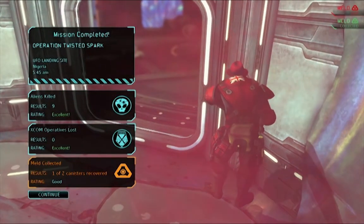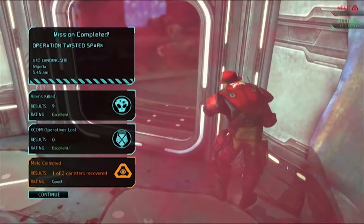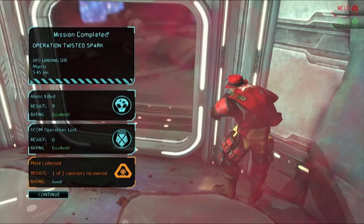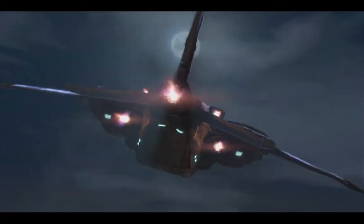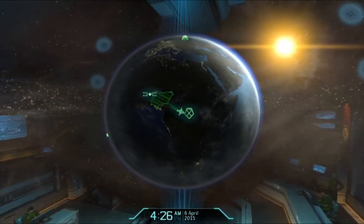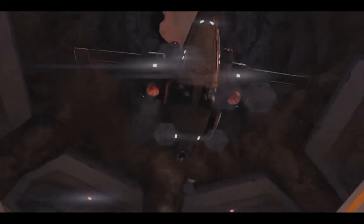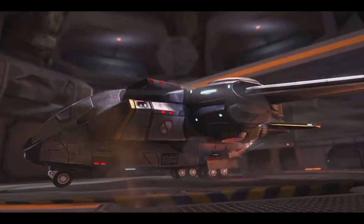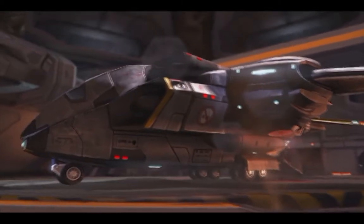So ends Operation Twisted Spark. We missed a meld, couldn't get Pharaoh's Queen a kill, nearly got Gemini's Spark killed, and had to endure a second mission with the word 'Spark' in it. But nobody died, we got to showcase Gemini's collateral damage ability, and even got to invoke the sound effects of NBA Jam again. All in all, not a bad day.